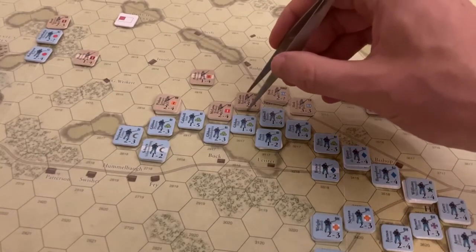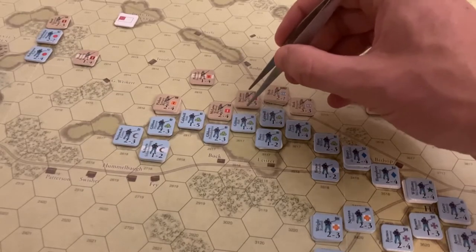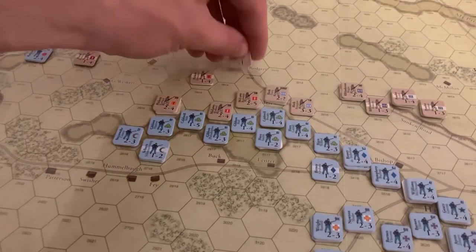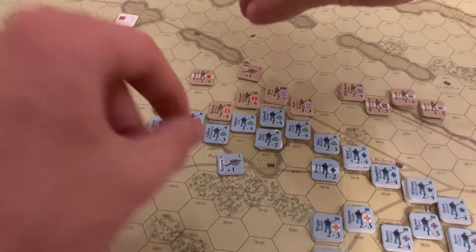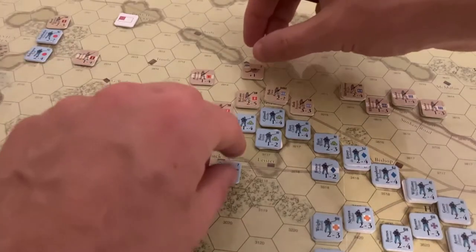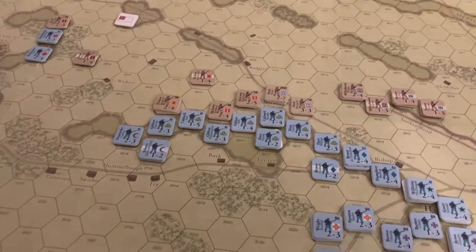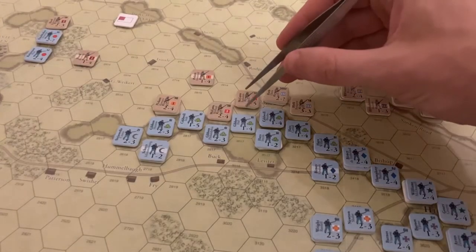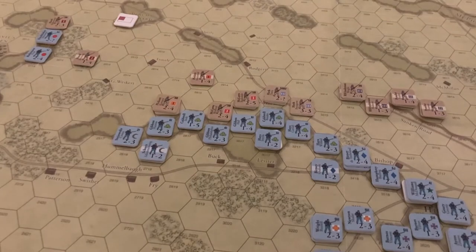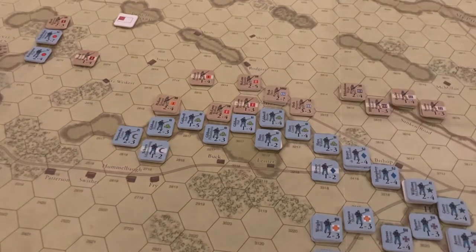Barksdale and Kershaw versus Hall — bringing Confederate artillery makes it four-to-two, a two-to-one, worth doing. The Union also commits artillery, so it becomes four versus three — still a one-to-one, since artillery cancels out. Hall rolls a one — automatic success. Barksdale rolls a five. Kershaw rolls a three — they're in good shape. So the Confederates aren't budging the Union line at all, but they're not taking terrible casualties either.